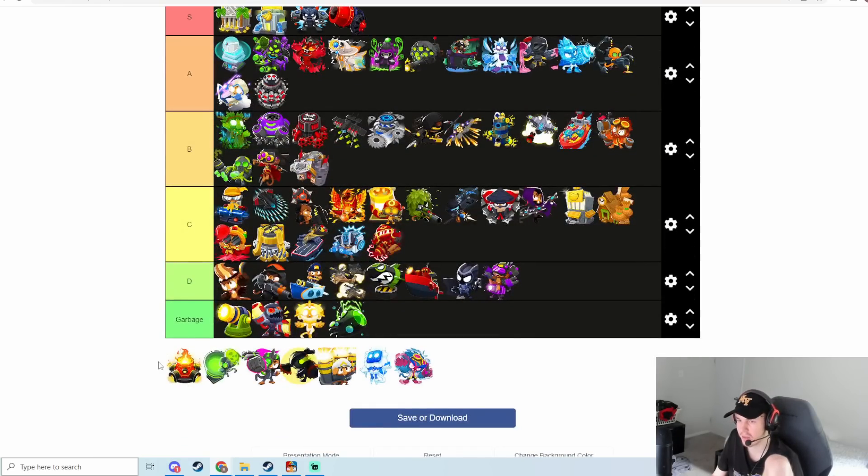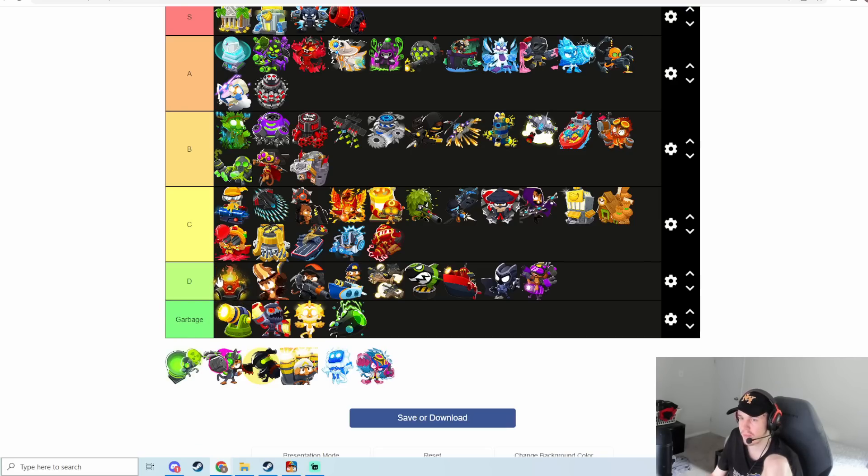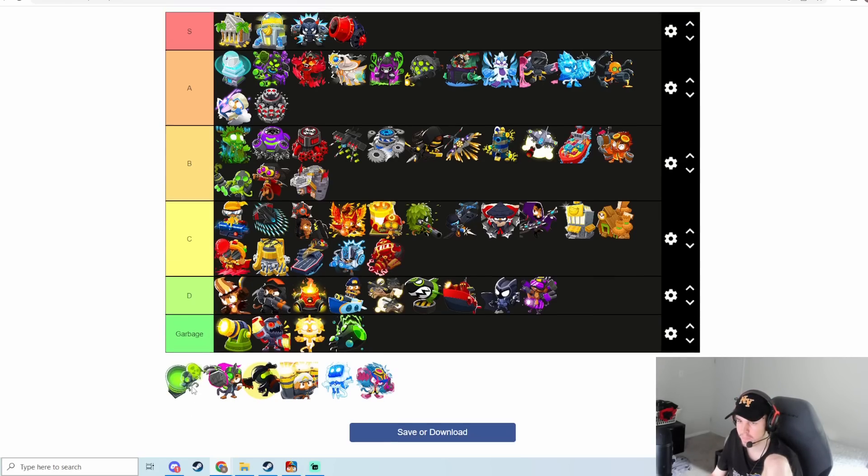Inferno Ring is absolute garbage. It doesn't even do that well against group ZOMGs — which is like the case with Ray of Doom — and if your thing is high pierce and dealing well with group rushes, how are you getting absolutely clapped by group ZOMGs? It's pretty bad. I'm putting it in D tier.